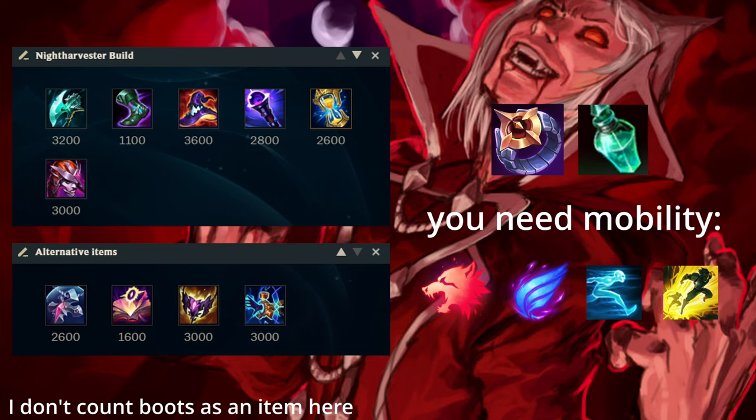Keep in mind that without Rocket Belt you don't have a lot of mobility, which means if you go the Night Harvester build you will need mobility from your runes — for example Predator or Phase Rush — and from summoner spells such as Flash plus Ghost or Ghost plus Ignite.